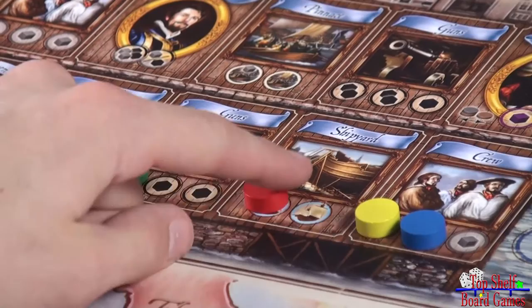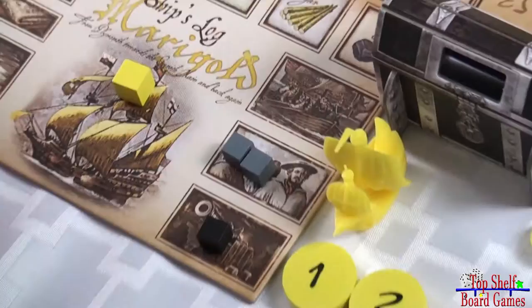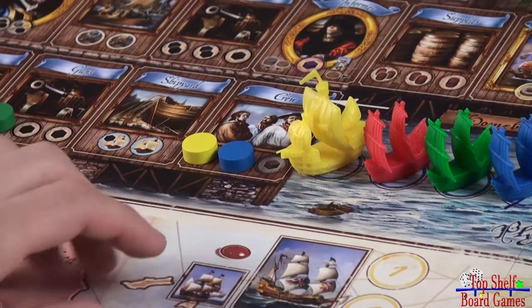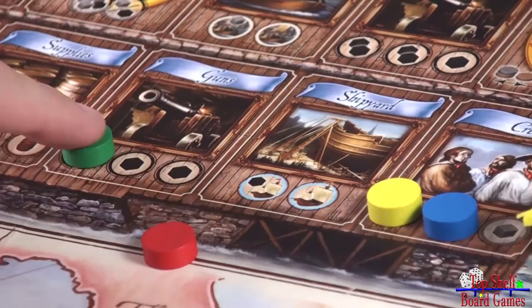The shipyard, if you're the first one to play there, you're able to take one black cube, which is a gun, needed to defeat forts and galleons during the sailing phase. The shipyard also allows you to upgrade your frigate to a galleon — you would take off your marker and put on your galleon. In order to attack the galleons out on the board, you have to have a galleon. The second person to go to the shipyard would only be able to upgrade their ship.